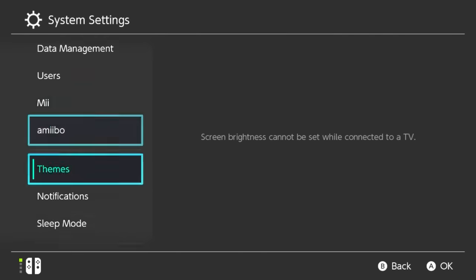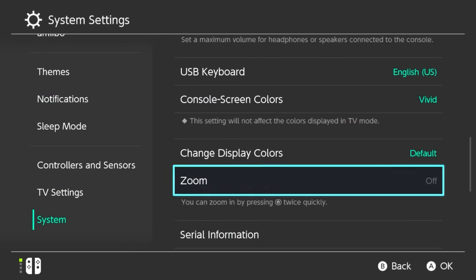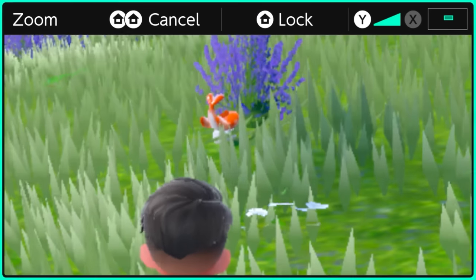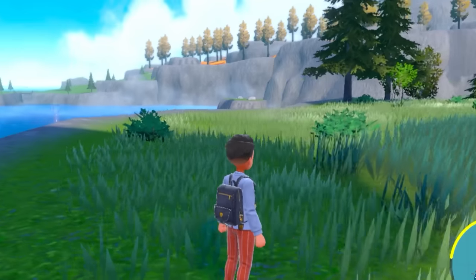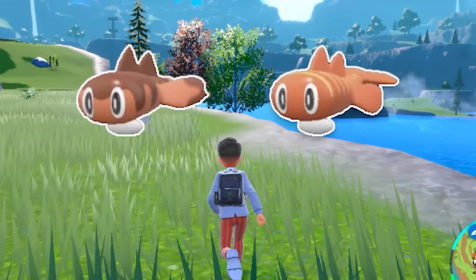To do this, you have to open up your settings on your Switch, go into System, scroll down to Zoom, and turn it on. Then, when you double-tap the Home button, it shows up and you can use X to zoom in and Y to zoom out. Double-tapping Home will exit you out of this menu. This is really useful for this specific hunt since there are two orange Shiny Tatsugiris I had to be on the lookout for.